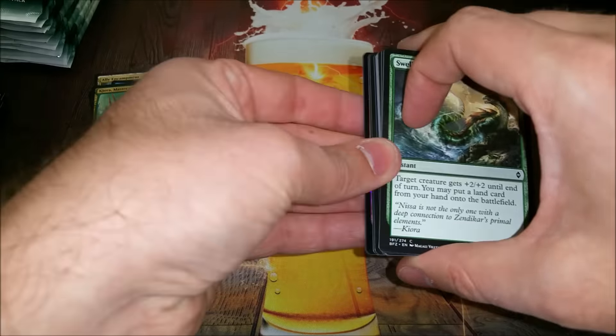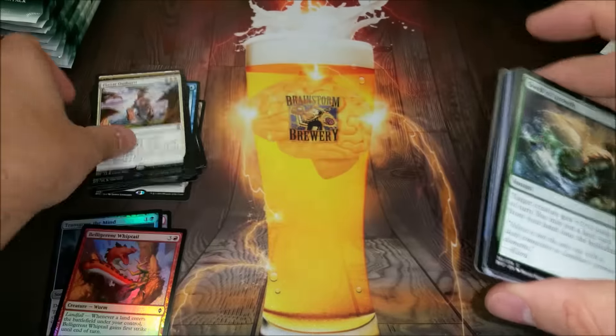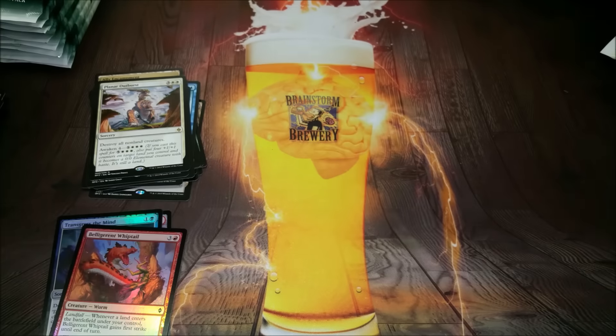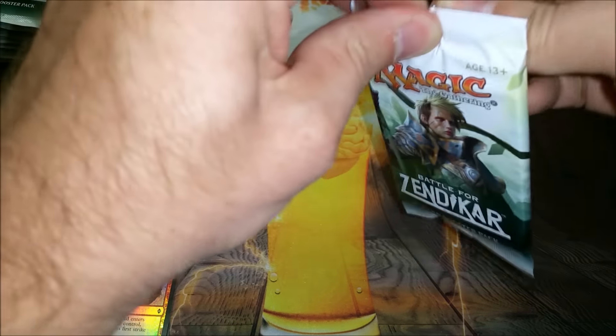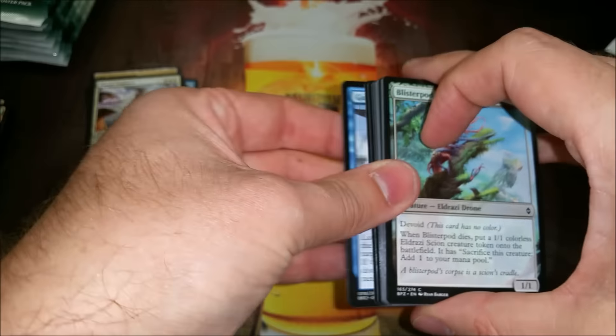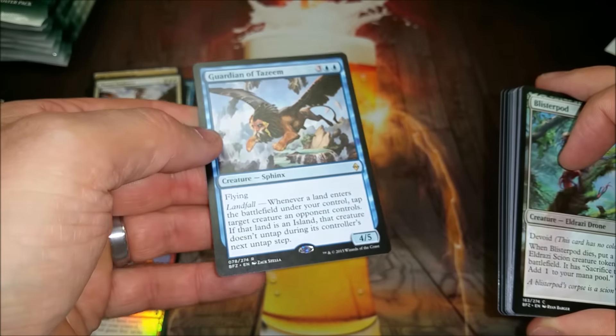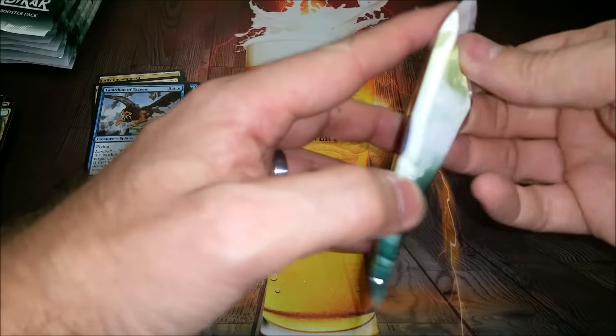Foil Belligerent Whiptail! And Planar Outburst — that card will probably see play. It's a five-mana wrath that can give you a guy if you're in a control deck, and if you cast it for eight it's a 4/4 with haste, so it has applications for sure. And Guardian of Tazeem — sweet land-matters, landfall card.